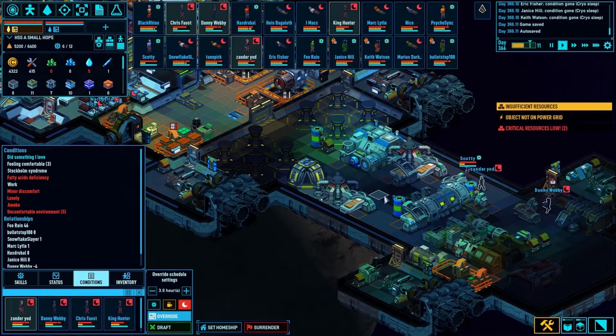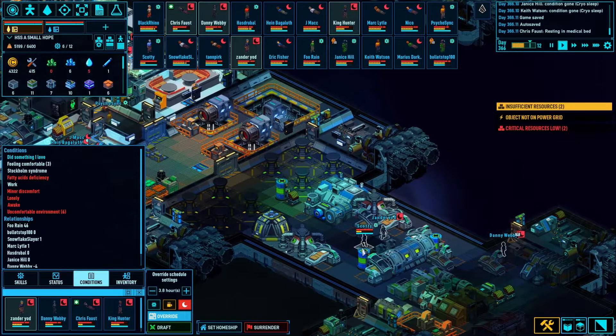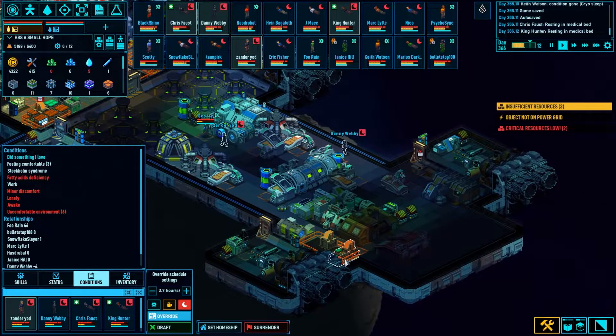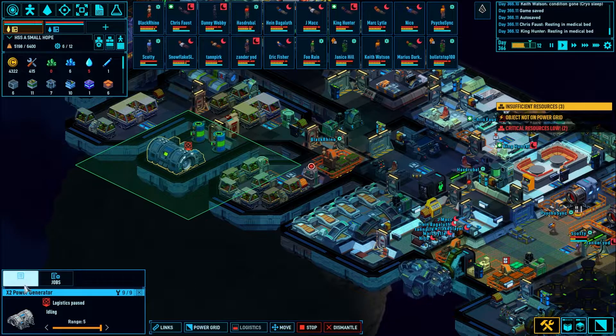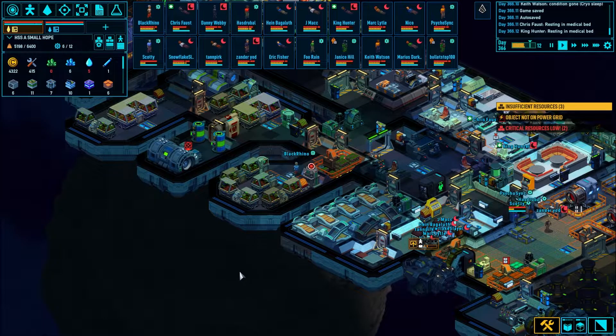The idea is, as soon as I can move all this industry off this ship and onto another one, we're going to slap this full of solar panels going all the way back. That way we have a ton of solar juice and we should be good to go. It's burning through it — slowly, ever so slowly.